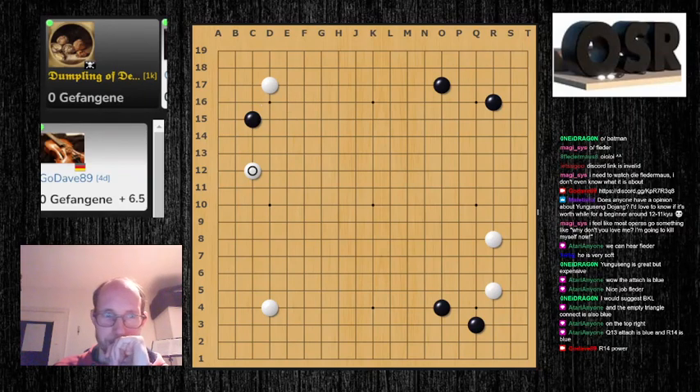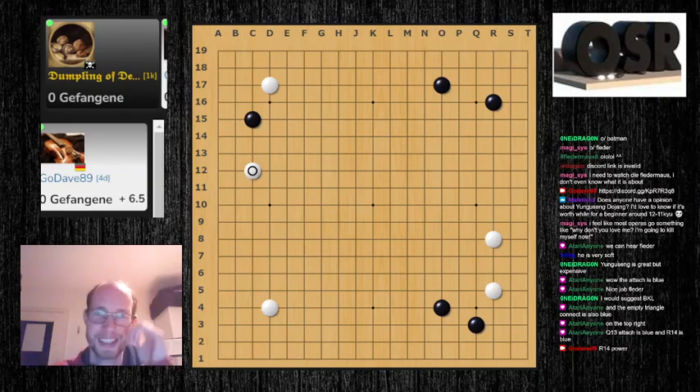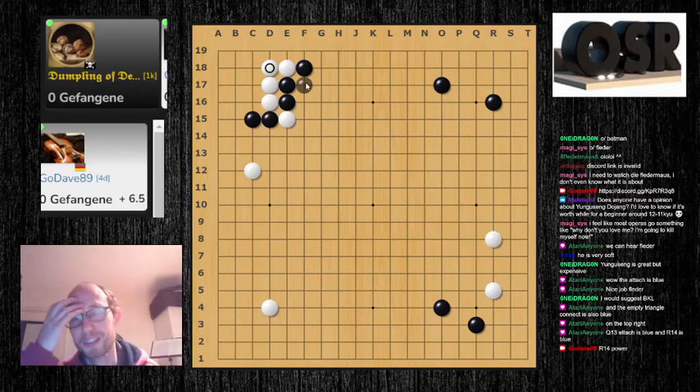Maybe I've told you before, but when someone plays this pincer against me I don't even play the press — because if I play this and get cut here, I don't know these variations at all. I always extend to the other side, and then I'd already become super uncomfortable if the opponent knows the joseki. So I even avoid this, even though I play the pincer joseki myself all the time. It can de-escalate so quickly.